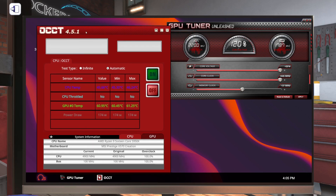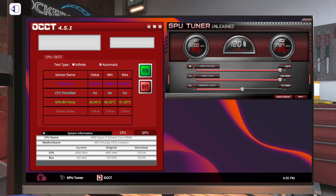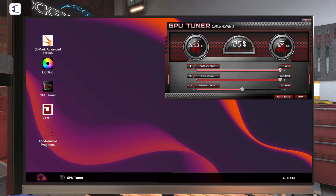Let's start up OCCT one last time and run an automatic test just to make sure these settings are actually stable. No crash. We're at 85.95°C. On our GPU we have overclocked at 125.4% on the core clock and 102.1% on the memory clock.